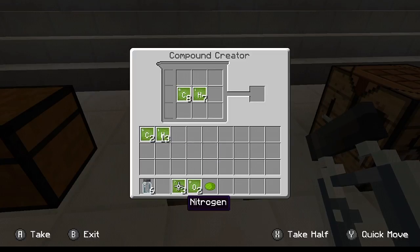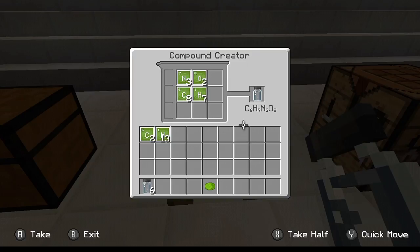You're going to need all three of your nitrogen — go ahead and throw that in there. And both of your oxygen, go ahead and throw that in there. So now this is going to create luminol. You only need one of these, so go ahead and take all the items out.